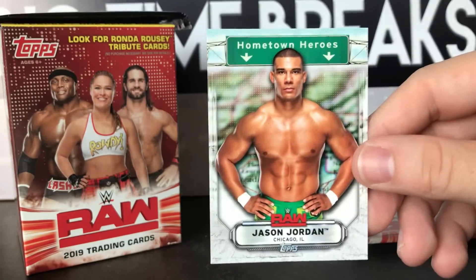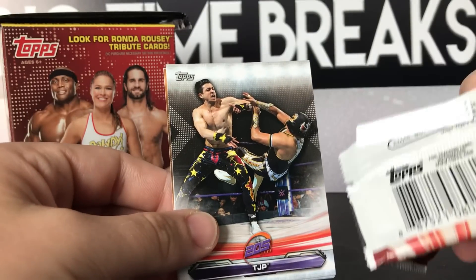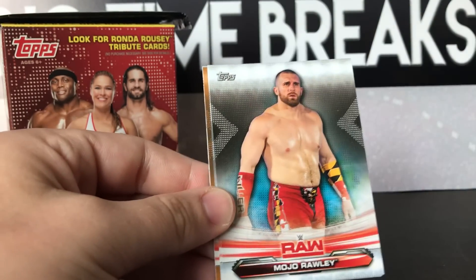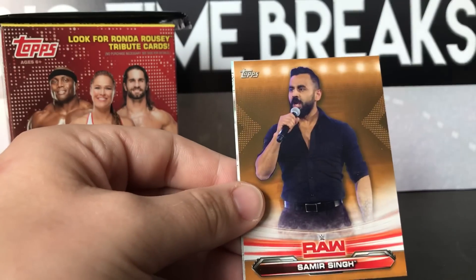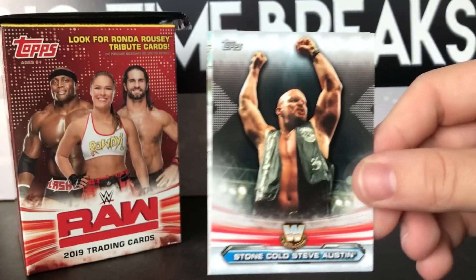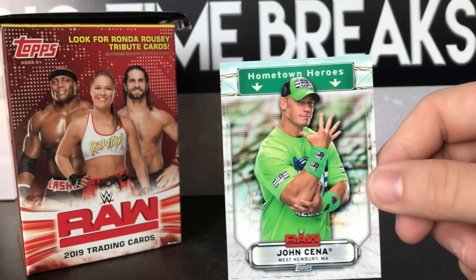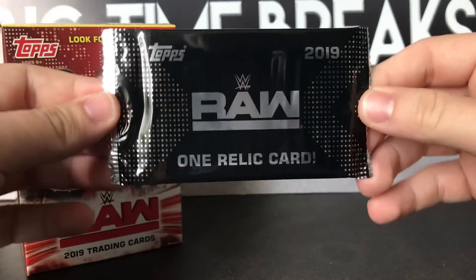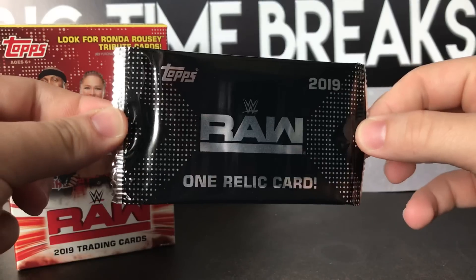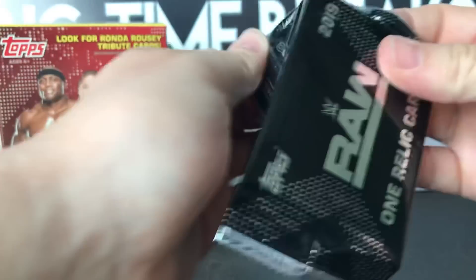Jason Jordan - a guy who may never come back, he's been out for quite some time. Got a tag on there. TJP, who is not with the company anymore. I wonder how long Ambrose is going to be in these sets since he's not with the company anymore either. Stone Cold looking jacked, and John Cena from West Newbury, Massachusetts.